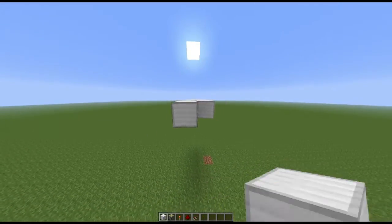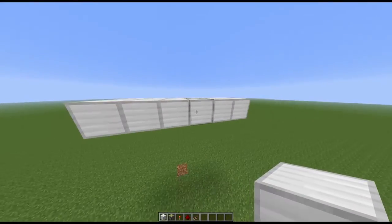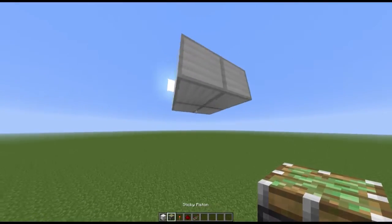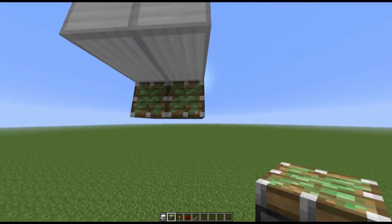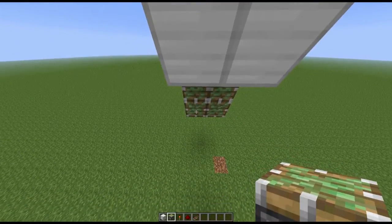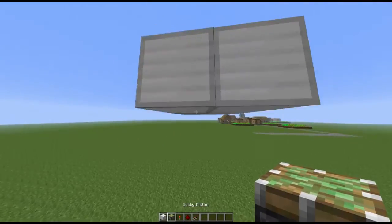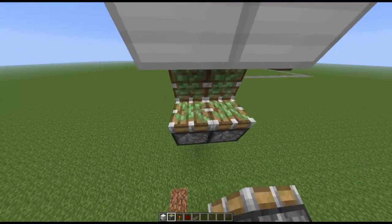Actually, we're going to need two blocks out on each side. These middle two will be where the door goes — we'll knock those out. Then you're going to need four sticky pistons to start off with, plus another two, and fill those in. You should have that. Then do the same to the other side.